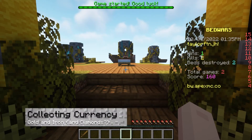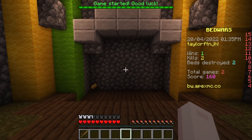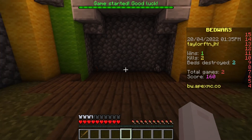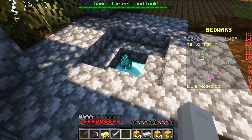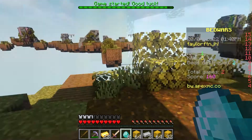Once you first spawn on your island, head to the back of your base to find gold and iron generated on the ground. These are some of the currencies available in-game to purchase a variety of items. While these two are used for a majority of the purchases, diamonds are also available in the map for higher quality purchases if you can find them.